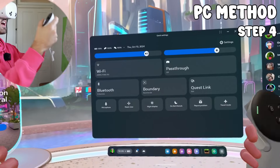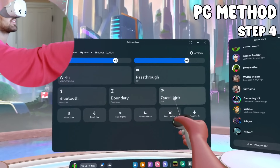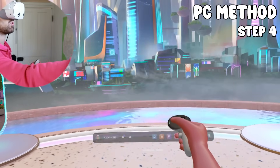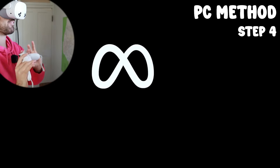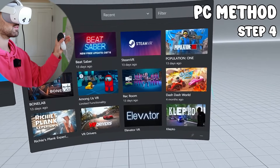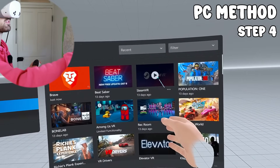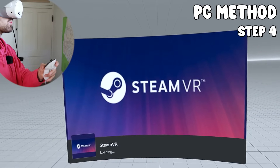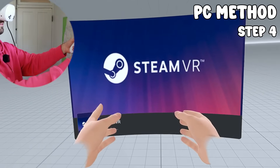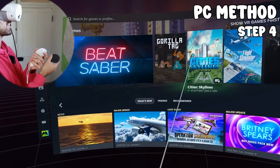Hop on your Meta Quest 3S and go to Quest Link. When you press that, if everything is connected, do not use Air Link unless you want wireless — just press Launch. When you launch it, you'll see the PC menu. We don't want to do anything there except launch SteamVR, because the ViveCraft mod only works through SteamVR. Go to Meta Quest Link, then select SteamVR — and boom, you're in the SteamVR home environment.